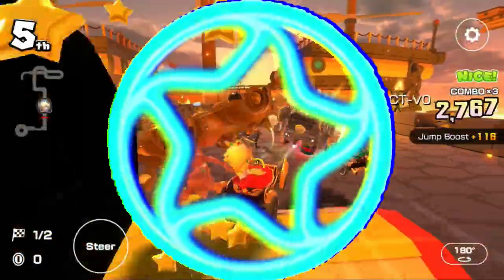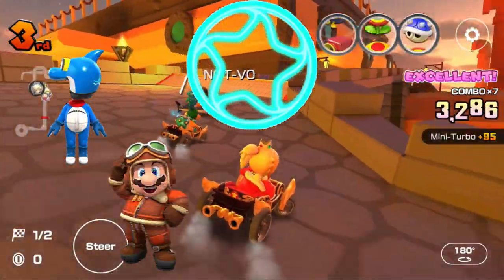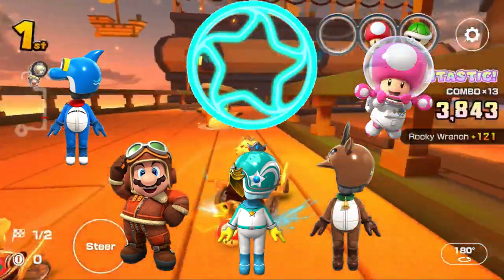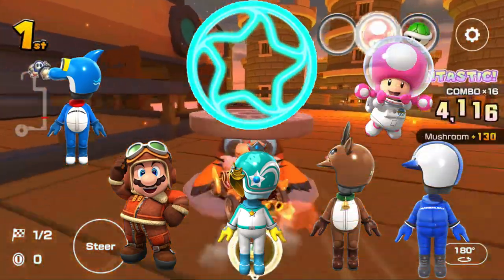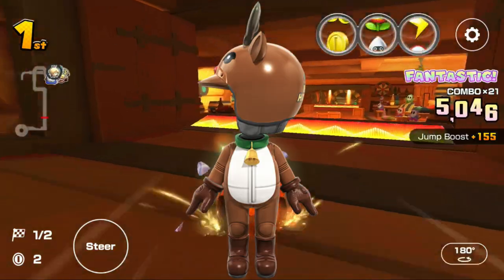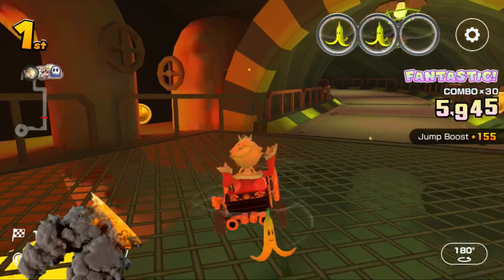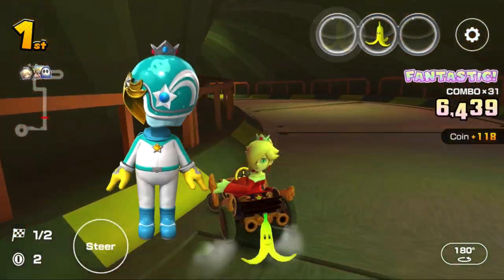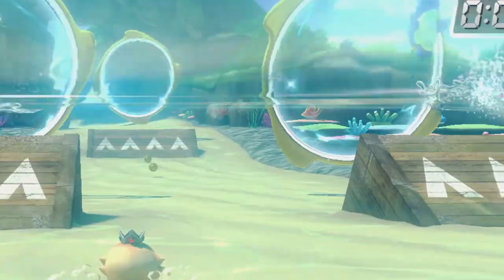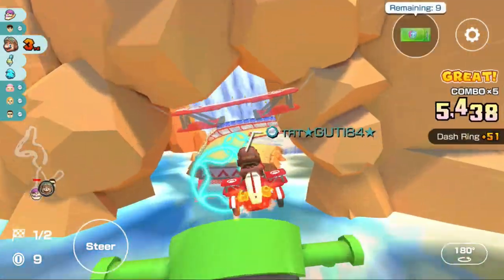Next up is the Dash Ring. High ends with this item include the Dolphin Meow outfit, Mario Aviator, Rosalina Meow outfit, Reindeer Meow outfit, Toadette Astronaut, and the Blue Meow outfit. The Blue Meow outfit because the Dash Ring is blue; Reindeer Meow outfit because one of Santa's Reindeers is named Dasher; Toadette Astronaut because rocket ships go very fast; Rosalina Meow outfit is self-explanatory; Dolphin Meow outfit because of Dolphins jumping through rings in Dolphin Shoals; and Mario Aviator because showoff pilots like to fly through rings.